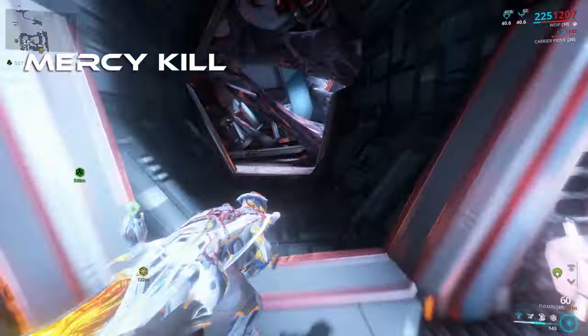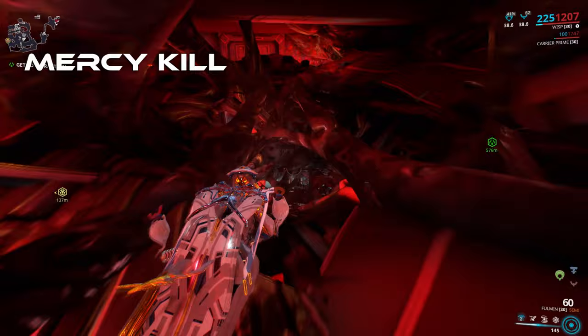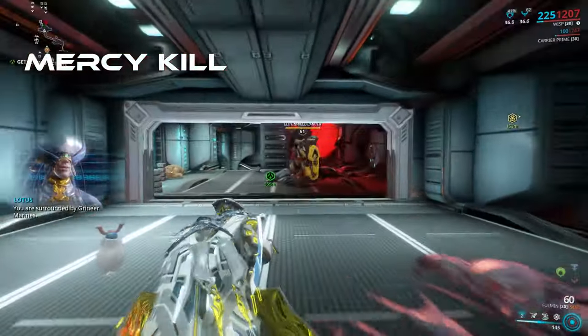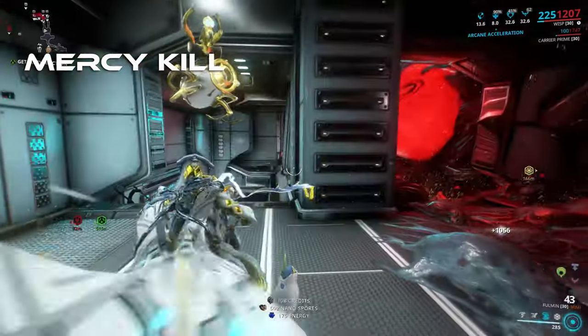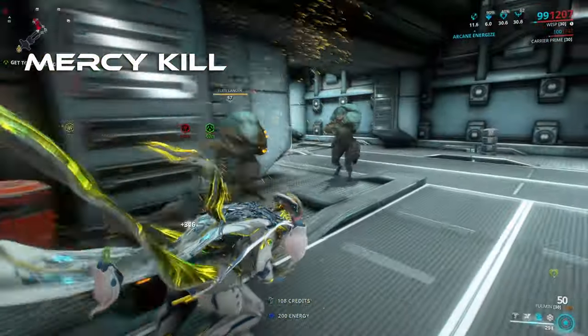The exception to all of this is with the Kuva Larvelings, Thralls, and Liches. These all require the use of a finisher to kill them, so when you get them down to zero hit points, that prompt will always appear.